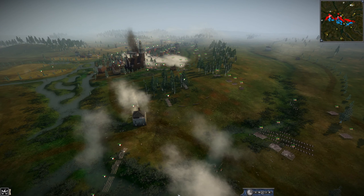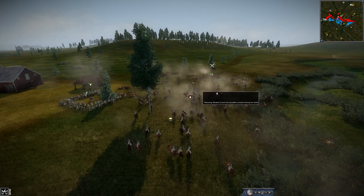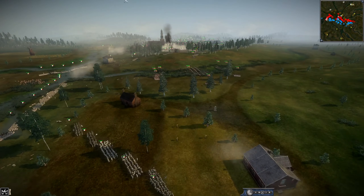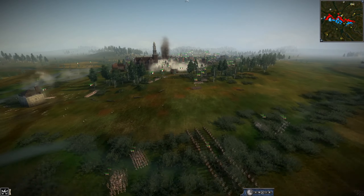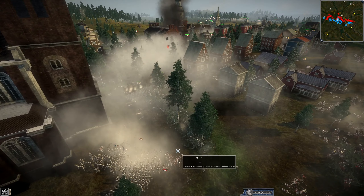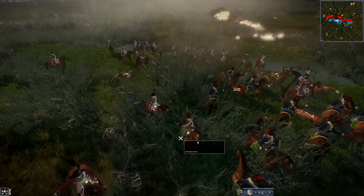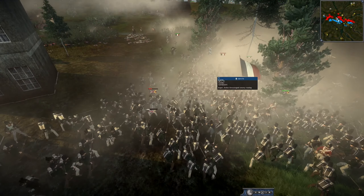We do have some more cavalry clashing — dragoons getting charged by hussars. A huge bayonet charge with cavalry — the French did go in here. Looks like French cavalry charging in along with a countercharge from what looks like Saxon cavalry of the UK, causing a lot of confusion in the ranks. We have more bayonet charges going in.